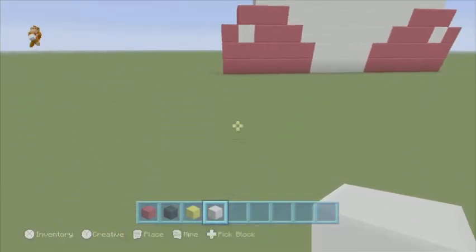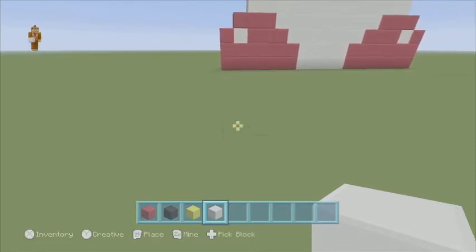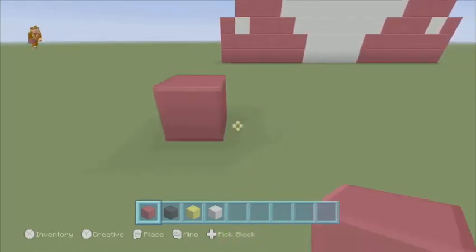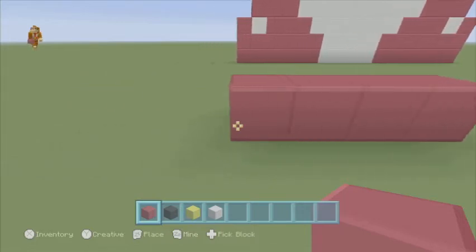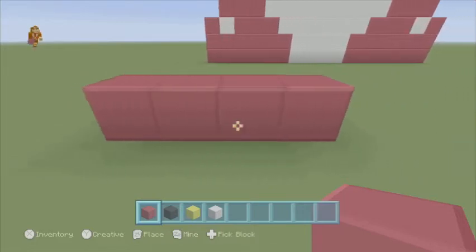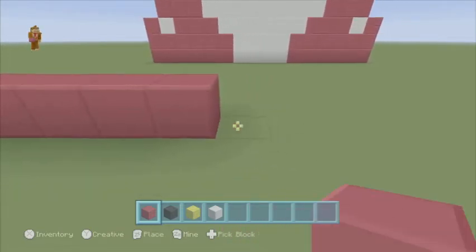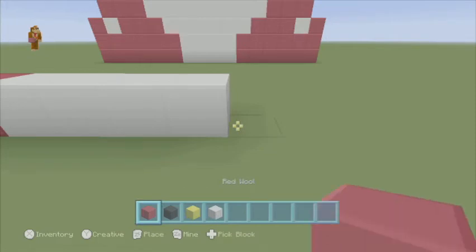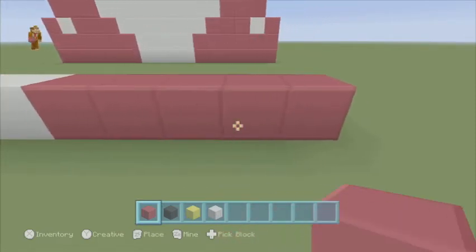And once you've found the place where you want to build it — I'm going to build mine right there — you're going to place 6 on the ground like so. Then 4, and then 6. Then 1, 2, 3, 4, 5, 3, 5, 6.